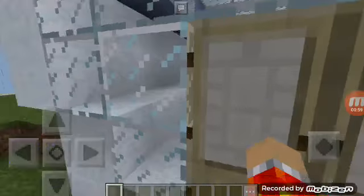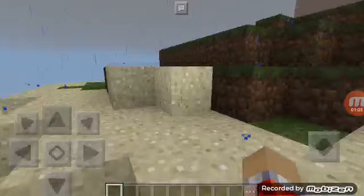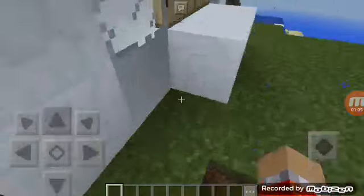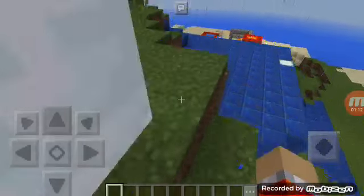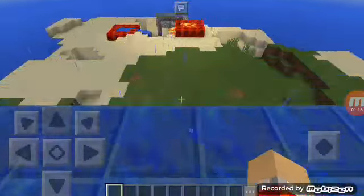I chose these doors because I thought they would go with the white theme. Now the thing that me and Travis both built is the squid place - it's right here.